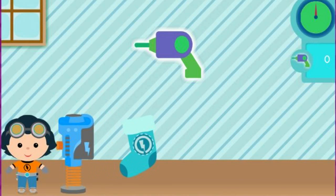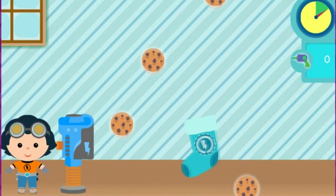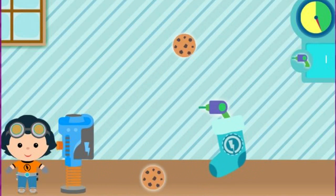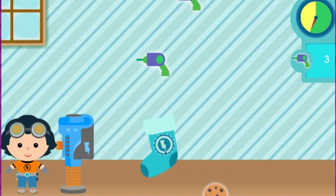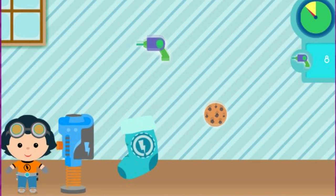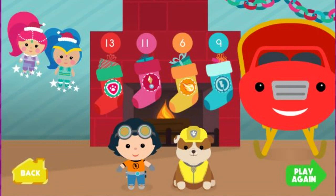Let's collect tools for Rusty. Move the stocking under a falling gift to catch it. That's for Santa! Try to catch more tools. Nice catch. Way to stuff those stockings! Click here to go back. Click here to stuff even more stockings.